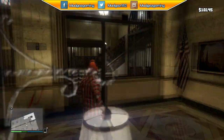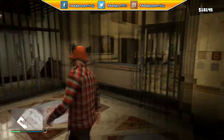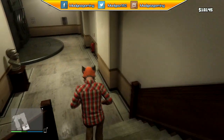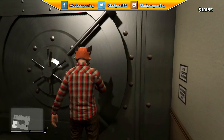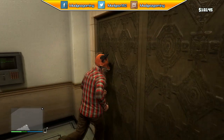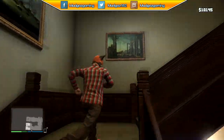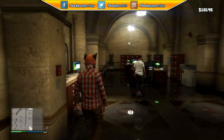Now you can walk into all those enterable buildings you could never enter before online. As you see there, we're entering the big bank, and you can walk straight through that door. None of this weird glitch stuff. Obviously, my friend rejoined the session again, but he couldn't see me on the map, and all the icons, missions, and areas you can go to online were deleted off the map. So essentially, I was invisible to him — invisible to everybody in the session — but I could walk through these doors and gates.